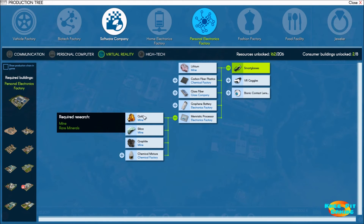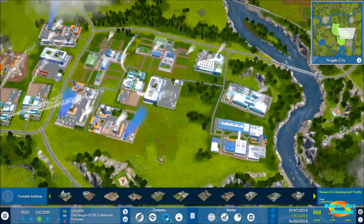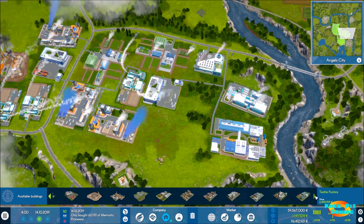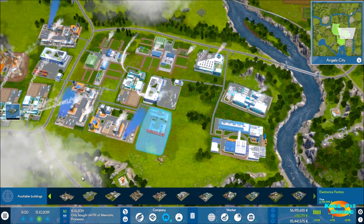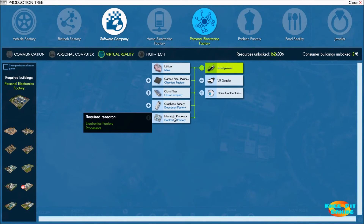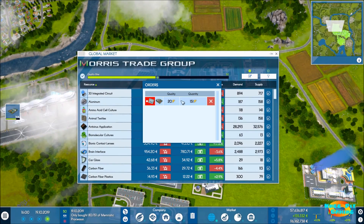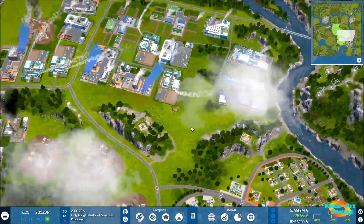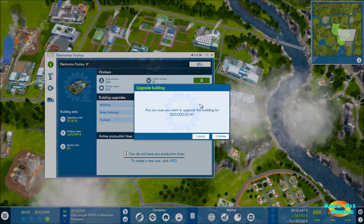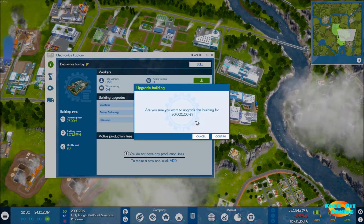Chemical mixture is good, and we're already mining gold, silica, and graphite, so we're ready for the final electronics factory to make our memoristic processors. We cram it in and speed up production — this will be our final piece to the puzzle for smart glasses. We come over to the global market, open our orders, find the processor order, and delete it. We are no longer doing any daily business with the global market.